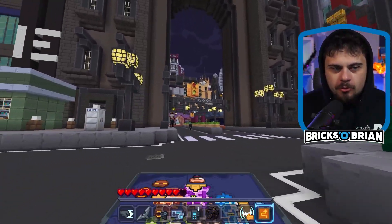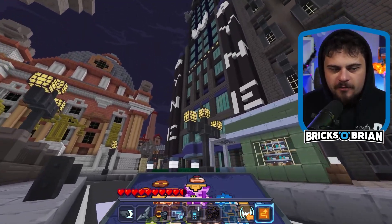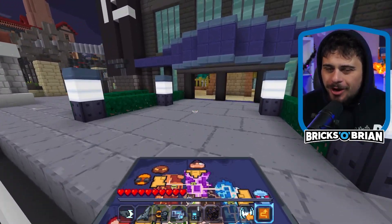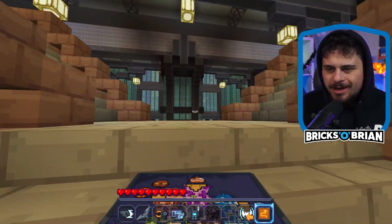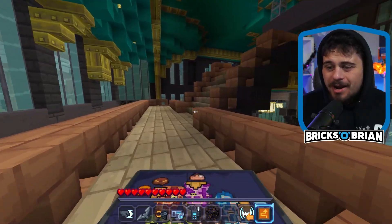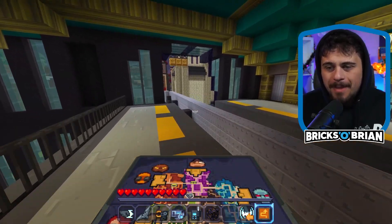I'm wearing my hood because I want to be grooting and gruesome - evil, darkness. Wayne Tower is over here. I don't actually know how to get over to where Clayface and Firefly is, so I'm assuming Wayne Tower might have something to do with it. My name is Brian Saviato Brick - thank you for joining me for more Batman.